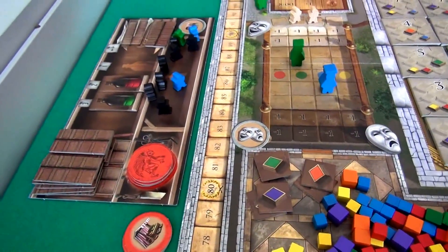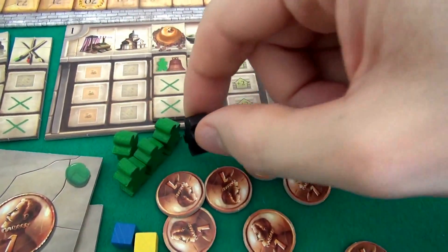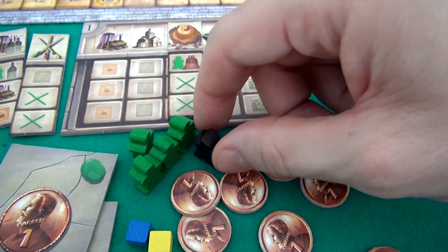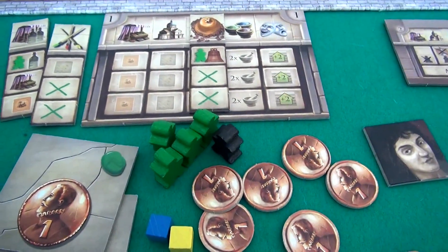And then finally, over here, there's the Medico, where if your apprentices get sick, you can buy medicine to heal them. Here's my five apprentices — one of them has been swapped with this little sickly-looking fellow. This guy is not as effective as my other apprentices. In fact, he can get my other apprentices sick too — the fever he's got can spread.